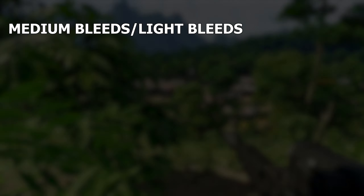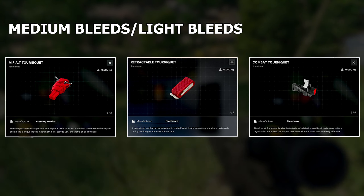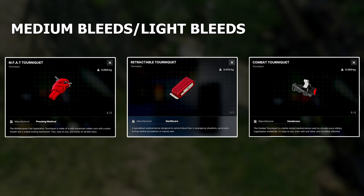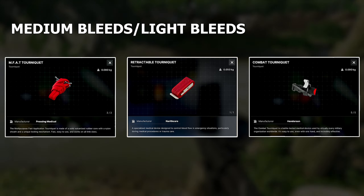Medium bleeds can be healed by using a tourniquet. Tourniquets can also be used to heal light bleeds, so just know that you can use a tourniquet to heal either a light or a medium bleed.